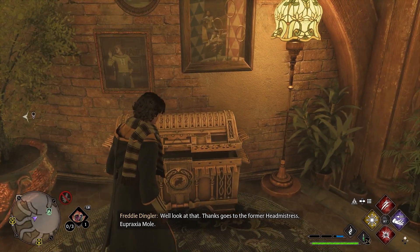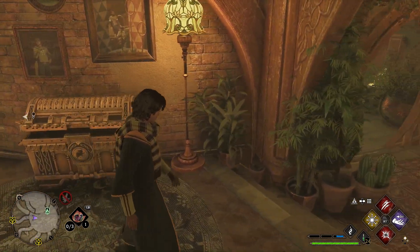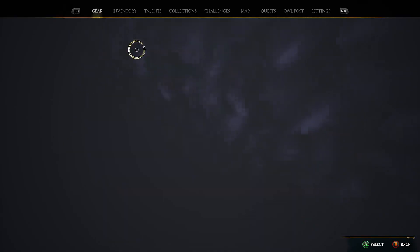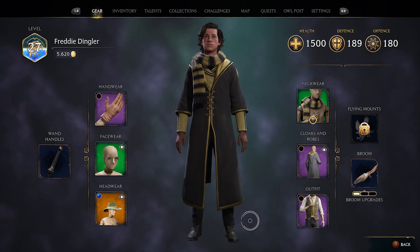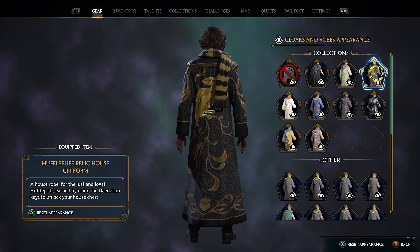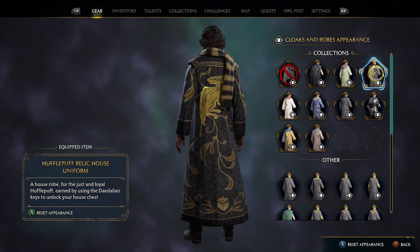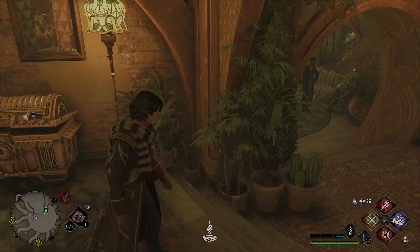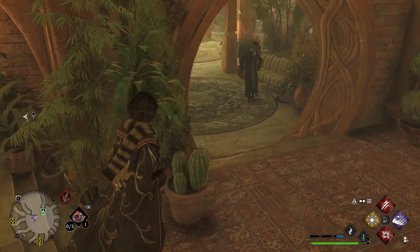A Hufflepuff relic. Okay, let's see what it looks like. Dang it. Was it worth it? I mean, we kind of were going to do it no matter what. Wait — is that all it was? Is it a scarf? Oh, here it is. Yeah, I mean it is pretty cool I guess. I don't know if that is really the reward I'd be looking for — I thought it was going to be something crazy.